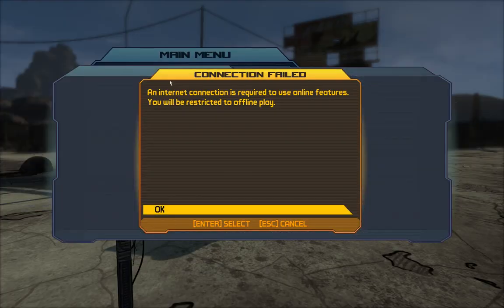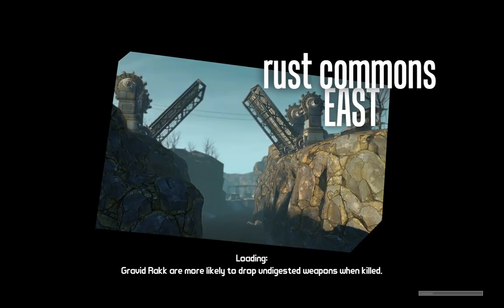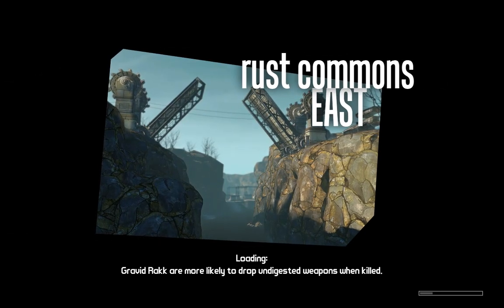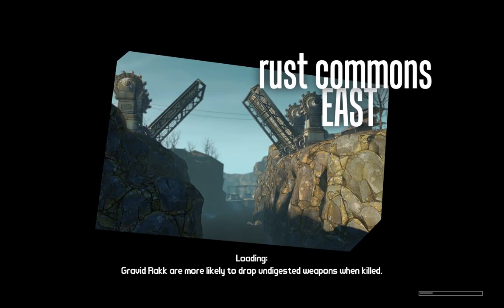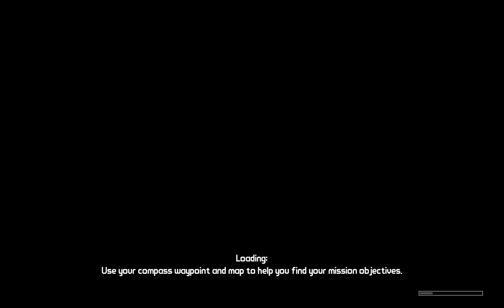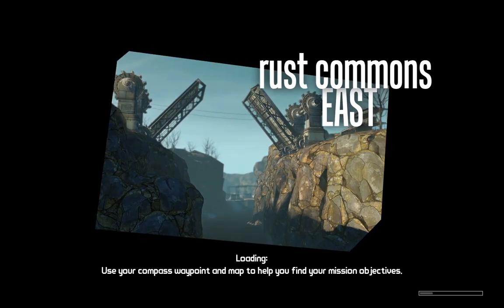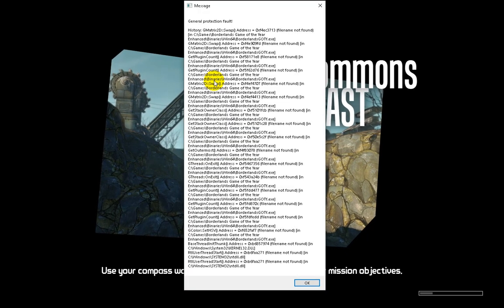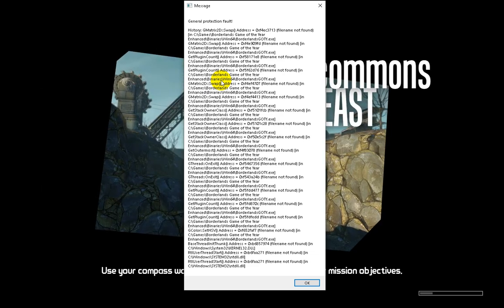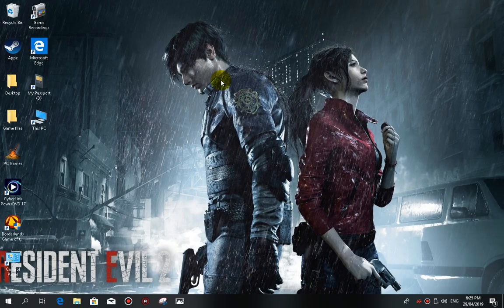I'll just click on Start Game until I get the error. Okay, Play Game. The error message will pop up, and when it does, I'll show you guys how to fix it. When I first came across it, I saw a lot of people having problems — they didn't know what was happening or how to fix it. I googled it, I YouTubed it. And here's the General Protection Fault — it automatically closes the game.